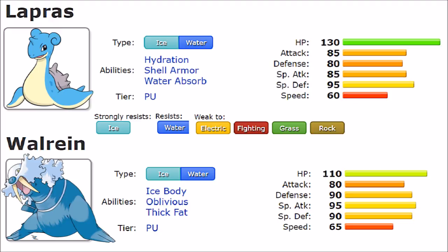In Special Defense, Lapras stands out a bit more with 95 versus 90, and in speed Walrein has a slight edge with 65 versus 60. But overall they are very very similar in stat distribution. Walrein could be slightly stronger defensively, but Lapras has more HP to work with. Offensively Walrein could be a bit scarier, but with only a 10 base difference it doesn't change a whole lot.